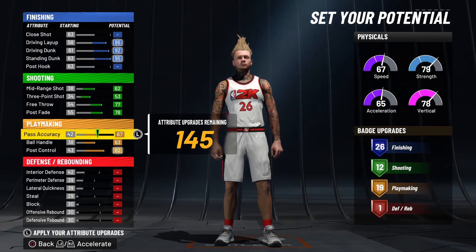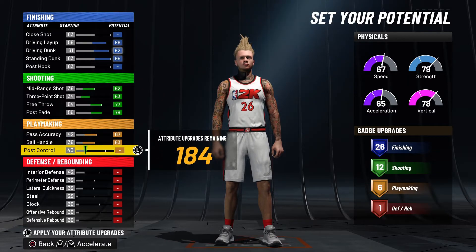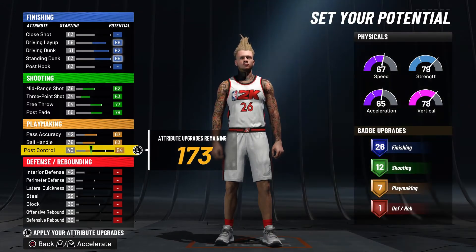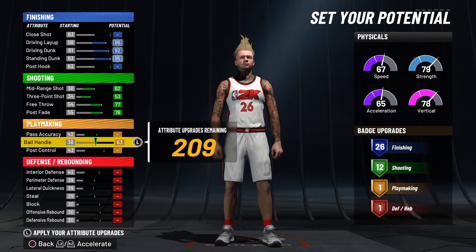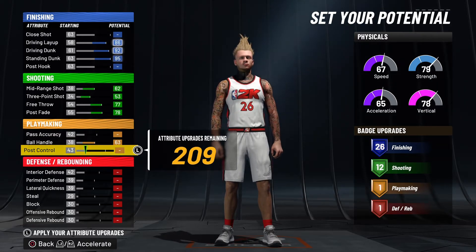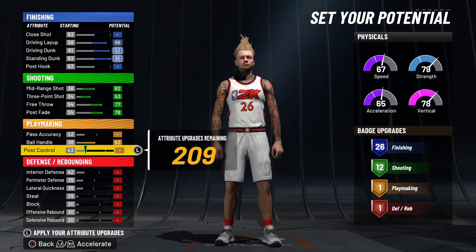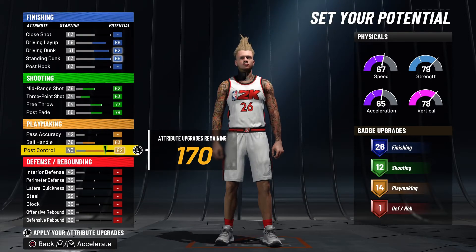The only thing you're not gonna max out on playmaking is your pass accuracy, cause you wanna have that post control. If you upgrade those two you only get 6 badges — that's a lot of badge points wasted. So you're gonna go ahead and max out that ball control cause you don't wanna get ripped every possession. This build does get ripped a lot — go ahead and put that unpluckable on gold. Go ahead and put the rest on post control. So you're gonna have a 63 ball control and an 82 post control.